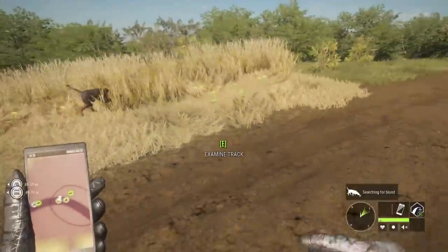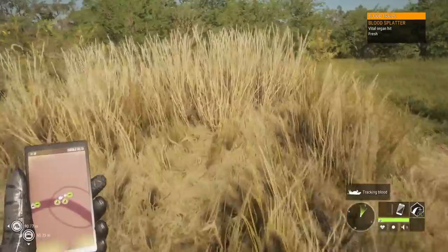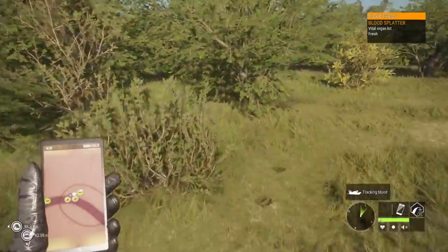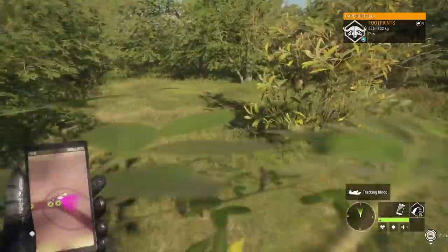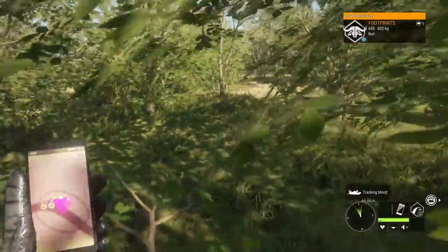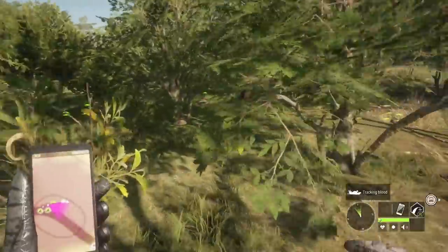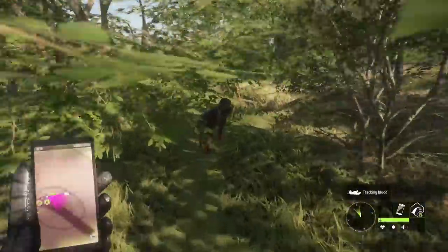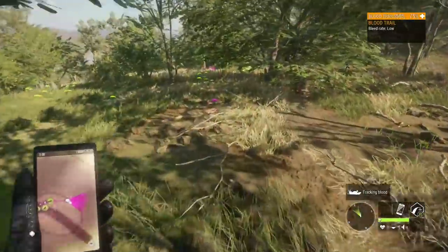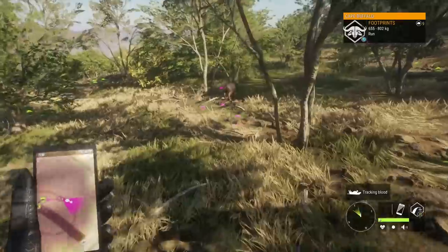We can see the blood here and we can set Rocky on the trail. He will be able to follow it all the way up until the point where the cape buffalo should be laying, but he's not actually going to be able to show us exactly where it is. That's kind of a problem — it's an invisible animal, because you can still collect it, but it's not as straightforward as just finding wherever the invisible animal is. We'll let Rocky do his job here and figure out where it should be.